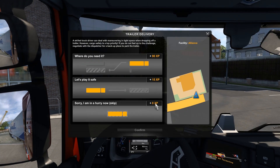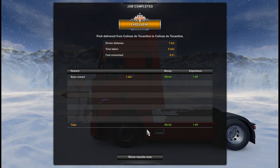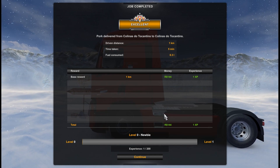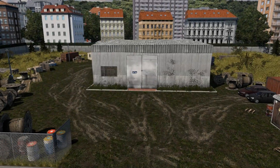Let's deliver this — let's deliver easy. By the way, it's a new profile, so we don't have enough money — just 144 Brazilian real. That is the currency in this map.